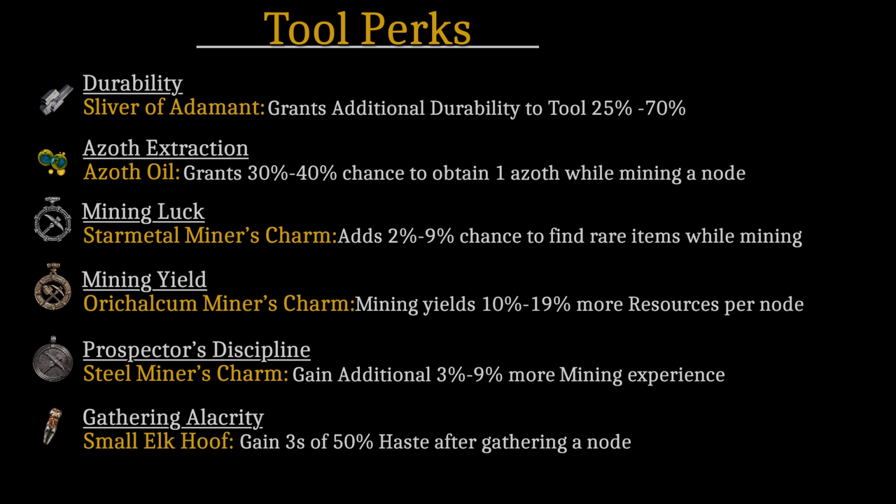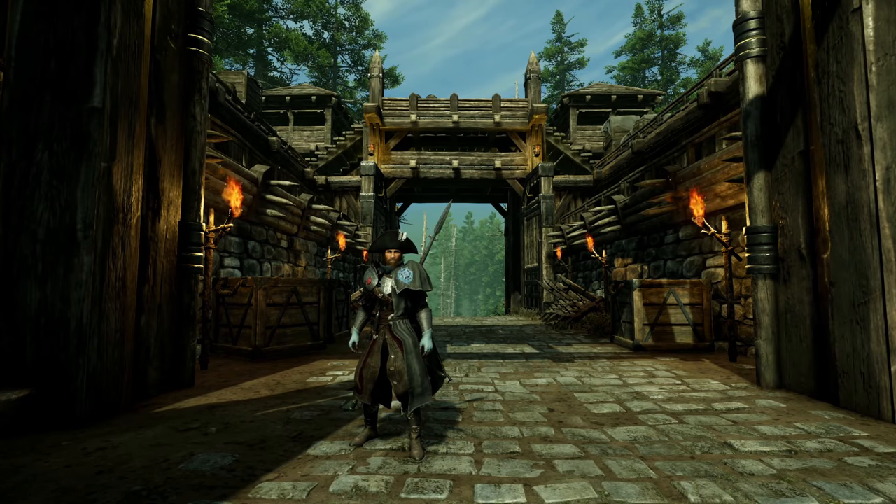Moving on to Mining Yield, which is very important for two reasons: first, early game when everyone is low level, finding ore is hard and getting as much as possible is vital. Second, ores like Orichalcum don't have a lot of spawn points, so getting the most out of each node is a huge time saver. Then we have Prospector's Discipline, which gives more XP in mining — very helpful early on to level up so you can start mining star metal and lodestone. Lastly, Gathering Alacrity gives three seconds of 50% haste after gathering a node, useful if you're rushing against others mining nearby nodes.